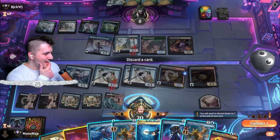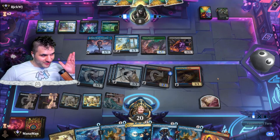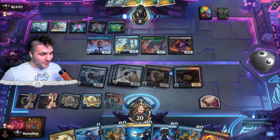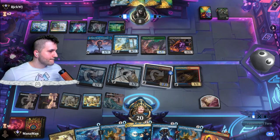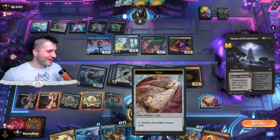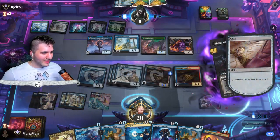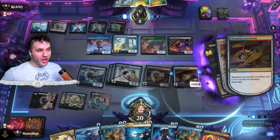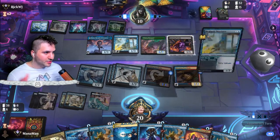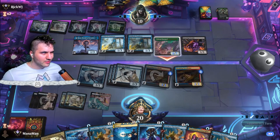Maybe just give them the land — Silverback Elder, alright. I don't think I'm really upset — maybe just a Crewmate or a Mountain. I'm assuming Squirming Emergence is gonna be the play here. As long as we have the Negate we've got a pretty nice board. Virtue of Persistence — if I just use the clue token they don't have enough for Squirming Emergence. Going to do it! If this is an untapped land and a Squirming Emergence I'll feel so stupid — but fortunately it does not.